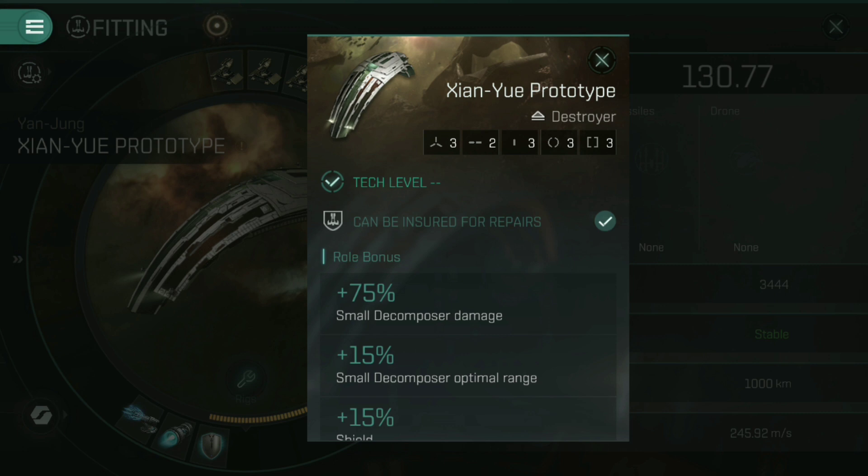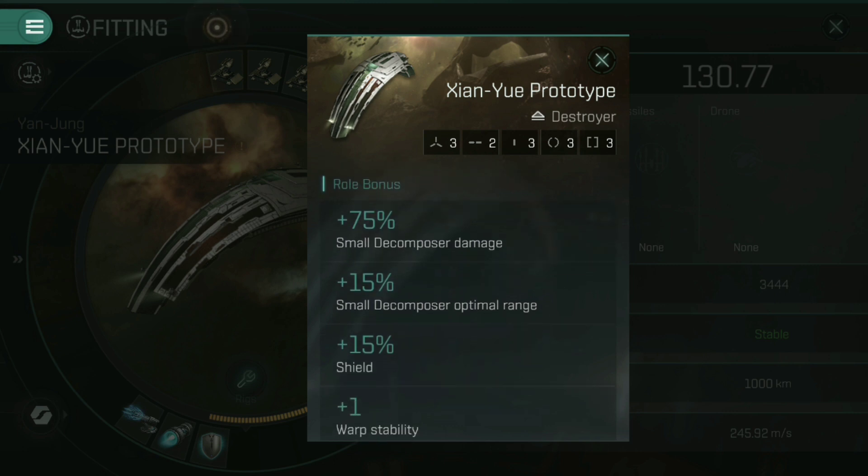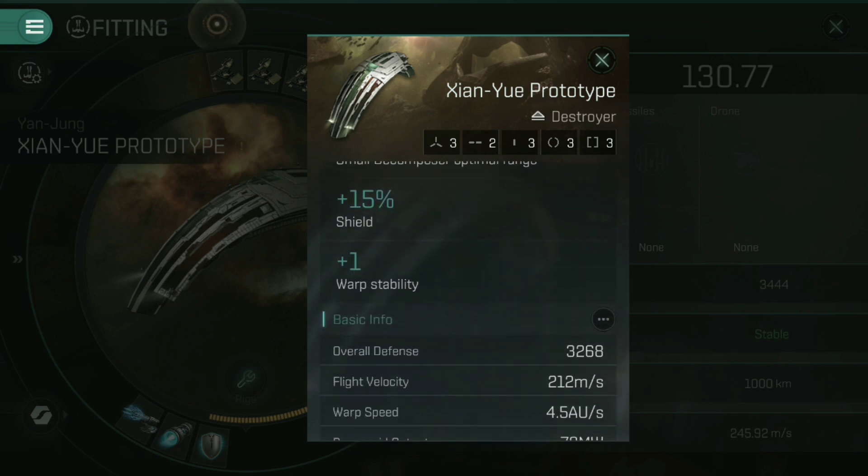One of the big problems in the final test was that we got supplied with the rigs as well, and those rigs were just filthy disgusting. The role bonus gives it a 75% increase to small Decomposer damage, which is huge, and a 15% increase to small Decomposer optimal range — very useful considering they cap out about 10 kilometers normally. There's also a 15% increase in shield and plus one warp stability. That warp stability is infuriating because it means you need either a strength two warp disruptor or two warp disruptors to lock this down — both incredibly rare — making this a surprisingly survivable ship for PvP.